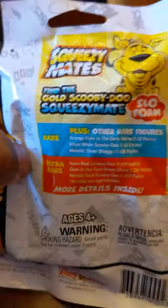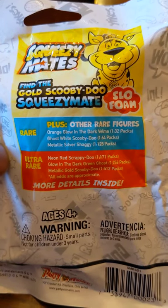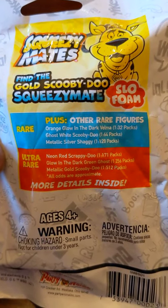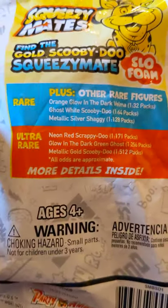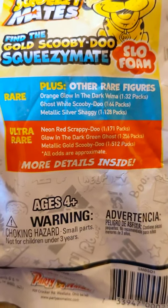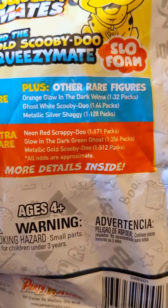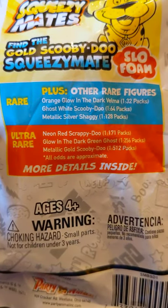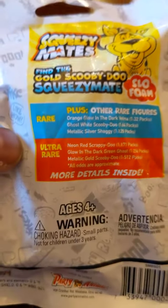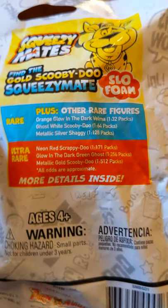You got rare plus other rare figurines: orange glow-in-the-dark Velma, ghost white Scooby-Doo, metallic silver Shaggy. Ultra rare — neon red Scrappy-Doo, oh yeah, Scrappy-Doo, everyone's favorite. Glow-in-the-dark green ghost — holy crap — one in 256 packs, and metallic ghost Scooby-Doo, one in 512 packs. Wow, that's some rare stuff. And metallic silver Scrappy is one out of 20.